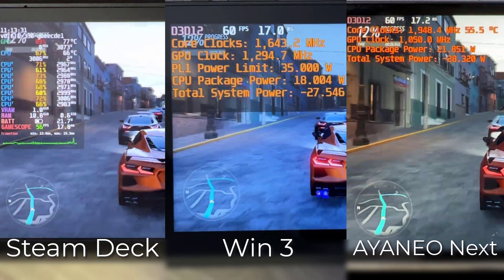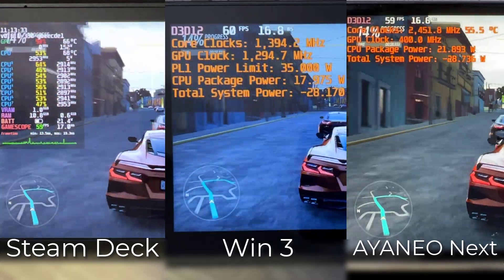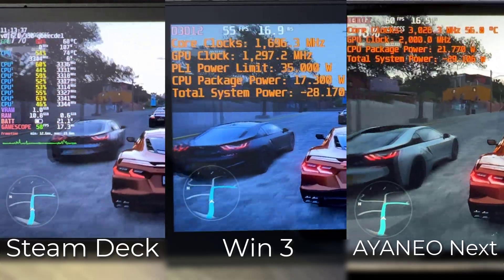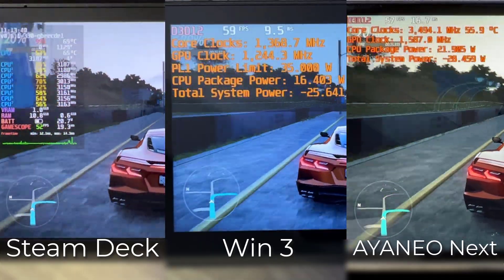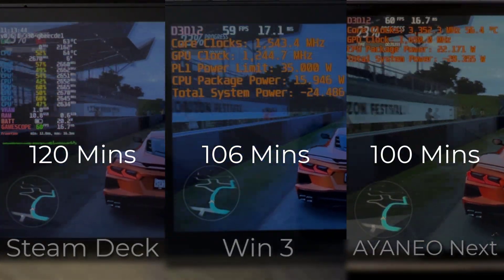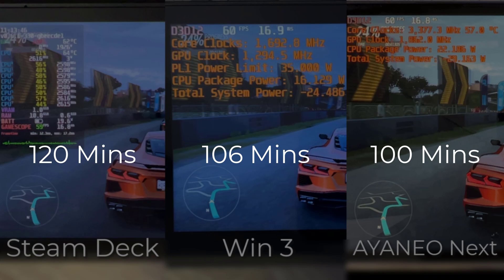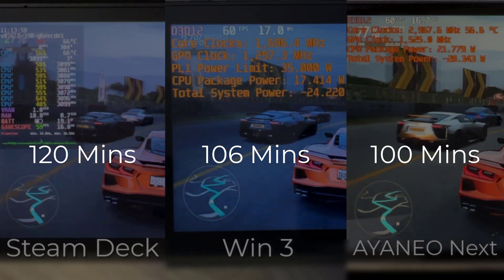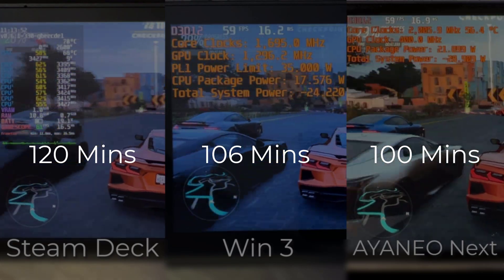The Win 3 has the hardest time here keeping 60 consistent, despite the fact that PL1 is set to 35W. Because the GPU maxes out early on and the CPU doesn't need to busy itself, we only have a really average 26W total system power on the Win 3. Meanwhile, the Aya Neo Next is doing an overall better job maxing out its GPU frequency. Despite the fact that the Steam Deck really isn't pulling ahead here in any appreciable manner, I would instead say to look at the total system power. When we look at it from that angle, the battery life says it all — the Steam Deck is getting better battery life here, and it's doing it with a smaller capacity battery.